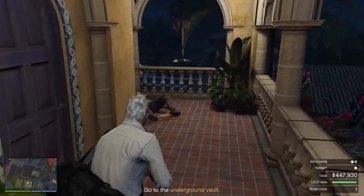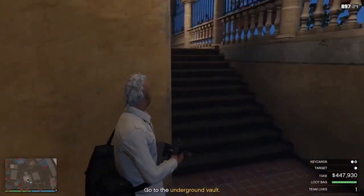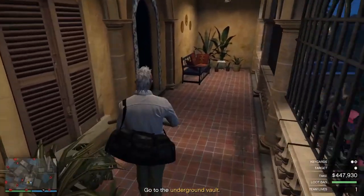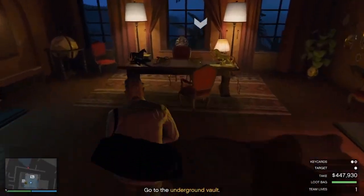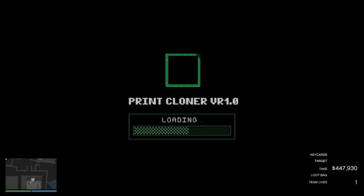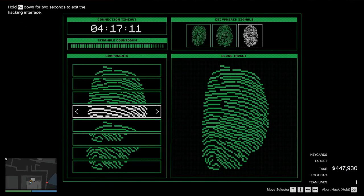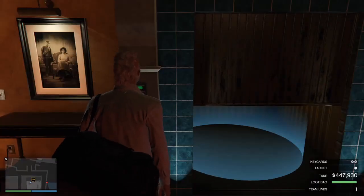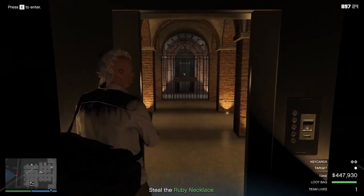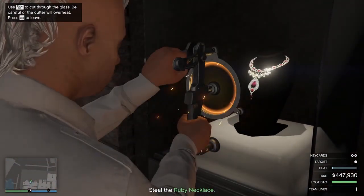It really sucks to fail when you think you're not going to — fail meaning they sound the alarm, not that you actually fail the heist. You can still continue a botched stealth heist, of course. The fingerprint cloner is super easy once you realize that the prints you're scrolling through are in order. So once you get to the top print, that's print part one — you can literally just count: print part one, print part two, until you get to the one you need. Really, really easy.